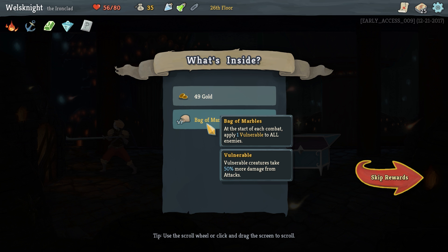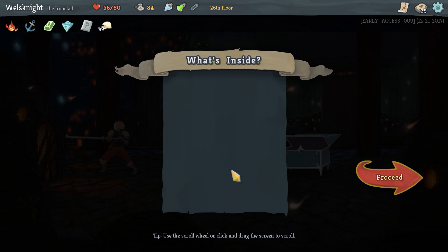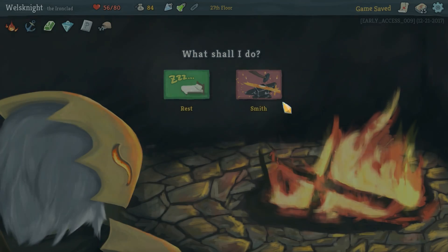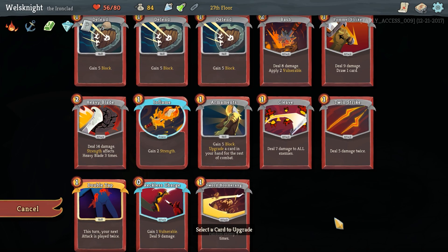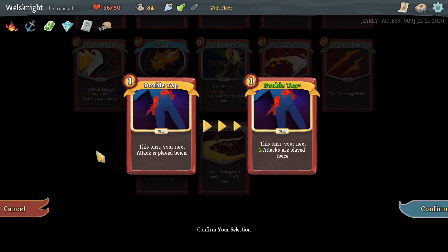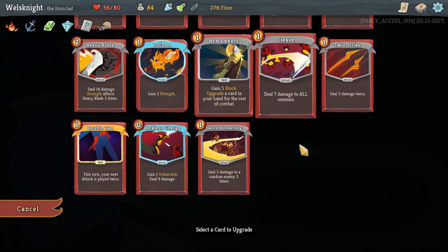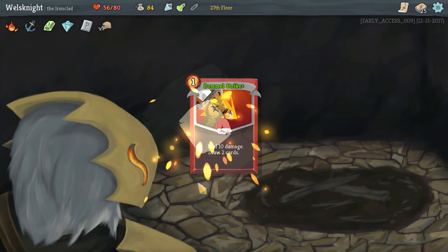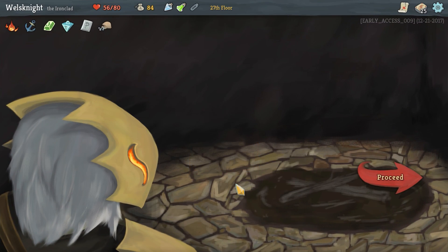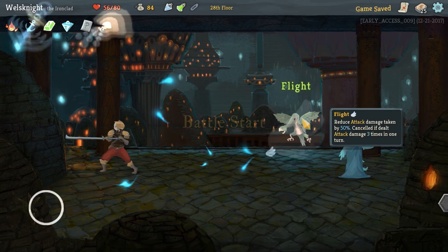Let's go this way so we can hit up another campfire. Bag of marbles — vulnerable creatures take 50% more damage; at the start of combat apply one vulnerable to all enemies — okay, that's a free relic, not bad. Another campfire — upgrade again. I think we will upgrade pommel strike: deal 10 damage draw two cards. I think we have an okay deck here, I don't know if it's perfect.